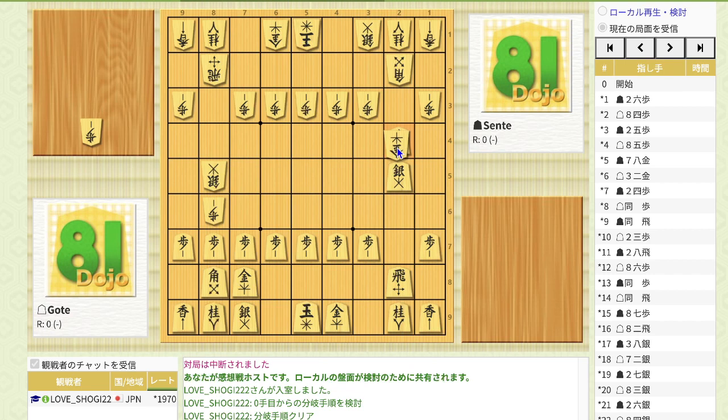If gold takes, the silver can just recapture and you can win material. Or if gold moves here, you can promote the pawn and win material again, exchanging this pawn and this bishop. So Gote has to take this pawn, but then you can simply recapture, and next you will drop the pawn. If Gote drops pawn first, you can just take it, gold recaptures, and the rook recaptures.